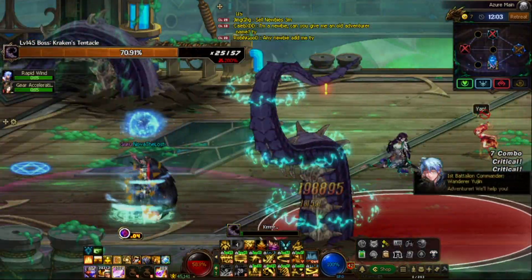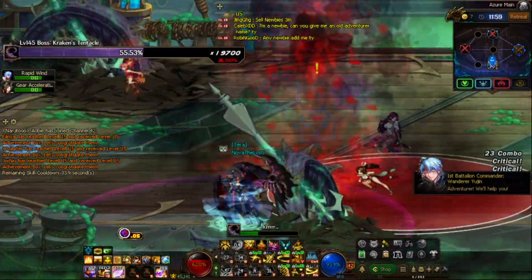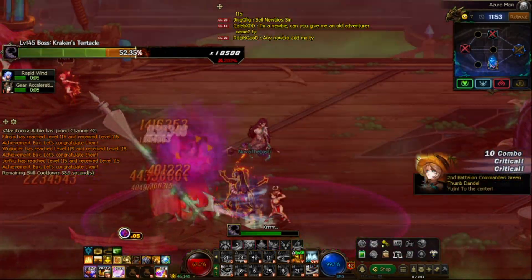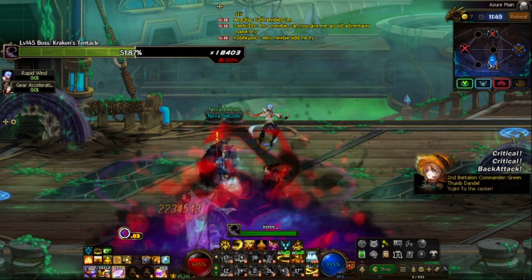Someone asked me why you would attack the tentacles anyway. Because if you do it now, the final boss HP will be reduced by that much. So you might as well attack the tentacles and make it lower, so your phase two of the last boss becomes easier.